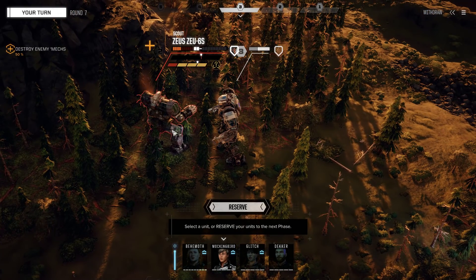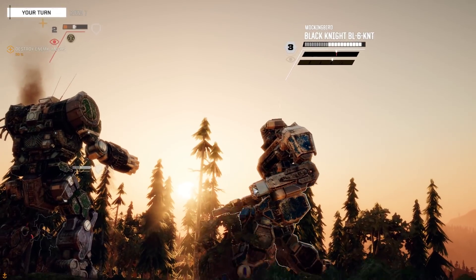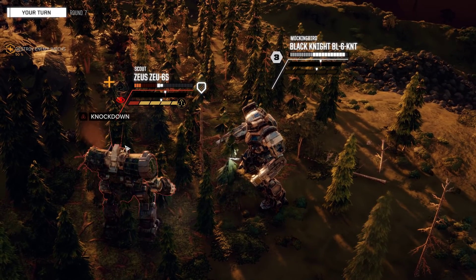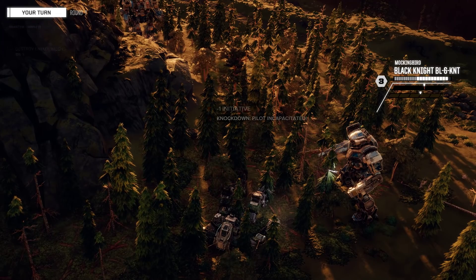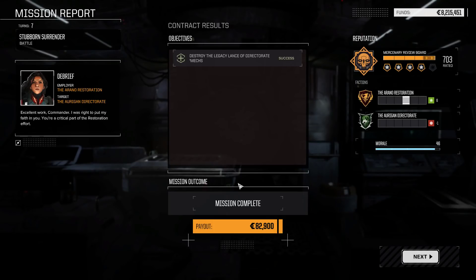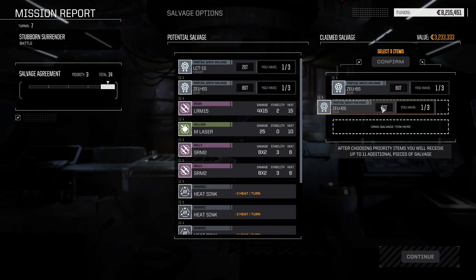If we wanted to be conservative, we would just blow the legs off. Knock him over. Knock down. Pilot incapacitated! What we just successfully did - we incapacitated the pilot. That's the way you get three salvage. It is extremely hard to do and we got very lucky - we could have just cored him. We didn't take any damage. This is our first Zeus - you can see here, we have three pieces.